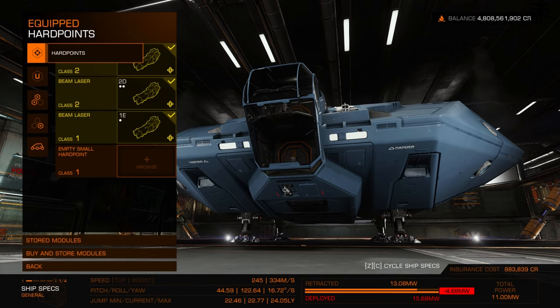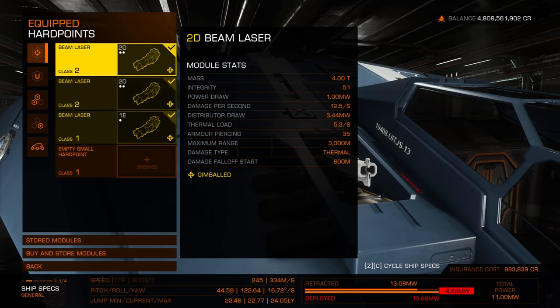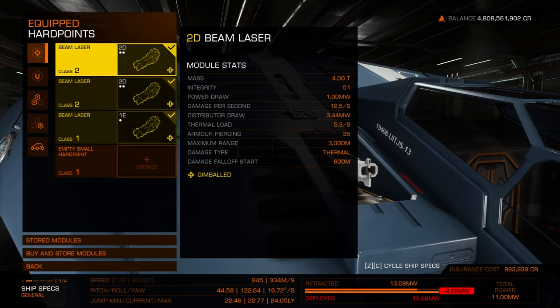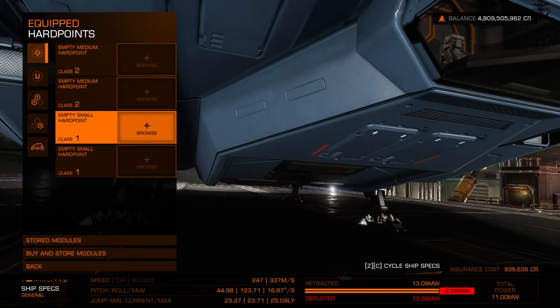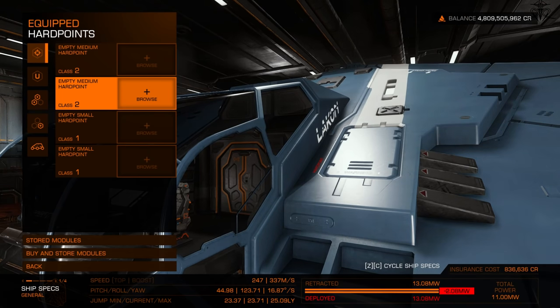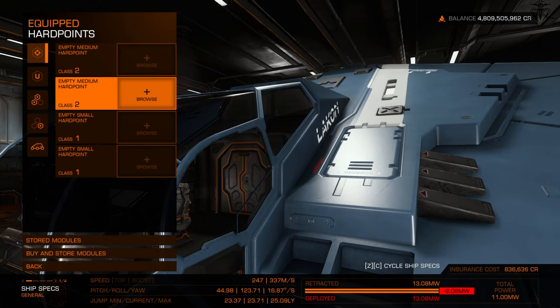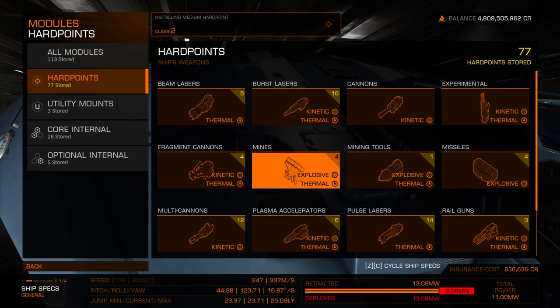Now let's start outfitting the ship. The menu has changed from Horizons — questionable, but let's move on. Each ship has different hardpoint sizes: small, medium, large, and huge — class one through class four. You click a slot and get a whole slew of weapons to choose from depending on the station.